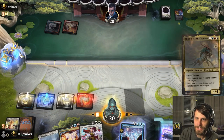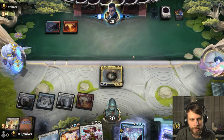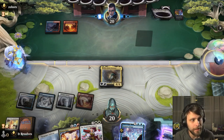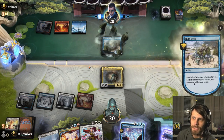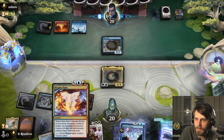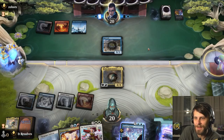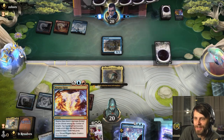Do we just throw out the Hinata? I think we do, because they are kind of stuck on mana — we need to pressure the board as much as we can and hope for the best. The opponent is just milling away over here. Eventually we could just kill the mill creature. We don't want to keep getting milled, so we need to do something about that at some point.